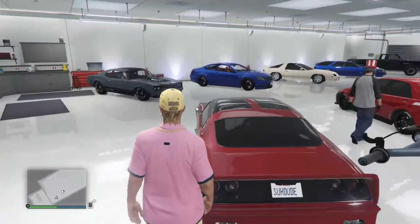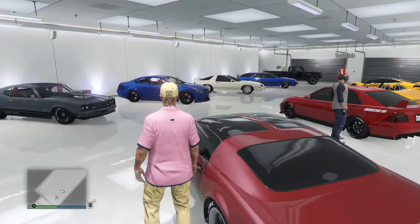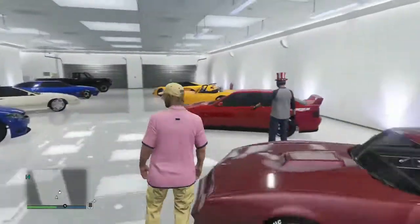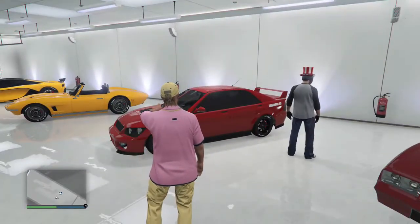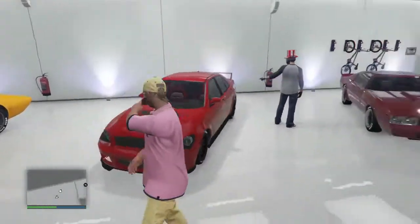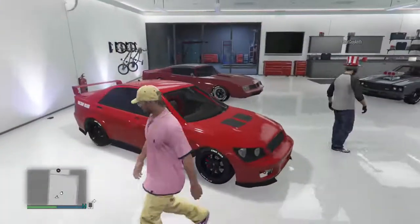It has the Gucci vanity plate. You just lift it on like that — no, you just double-click the right stick. Alright, so point to the one you want next. Point to the Evo — at least I think. I don't really know, whatever it is. My Sultan RS.